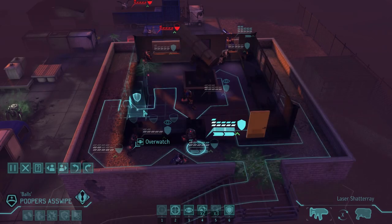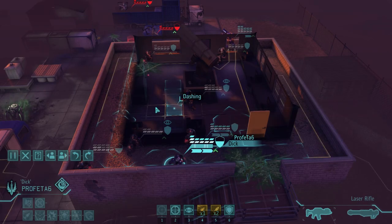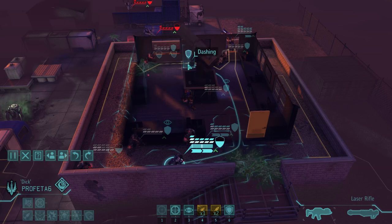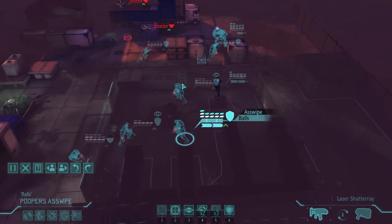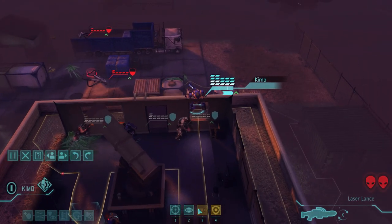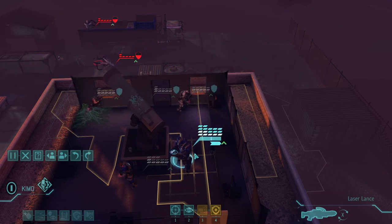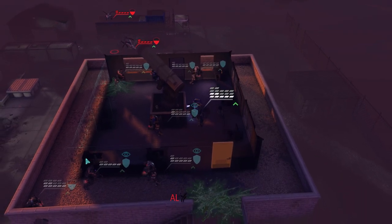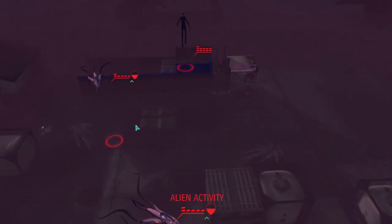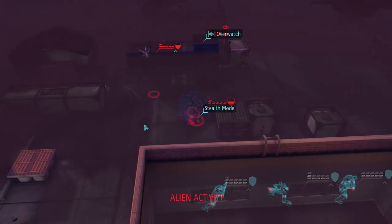Let's see what else we got. We can't really take over Seekers. Bring him up over there — I guess he can go back here. I hope they don't — well, they don't see him. He's in squad sight so they have to move up. I remember that now. Hello Thin Man — stealth mode.